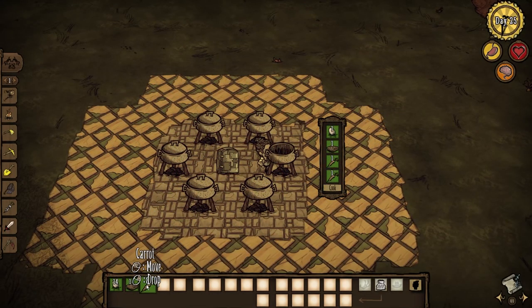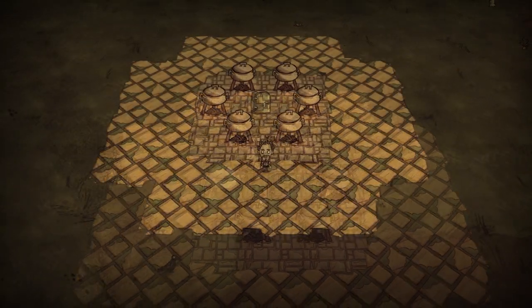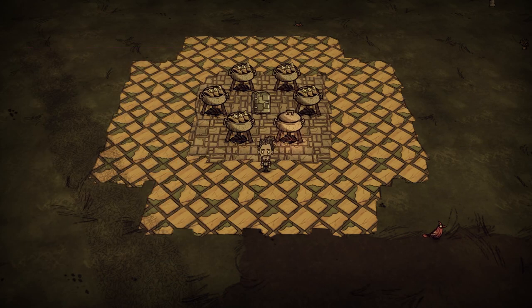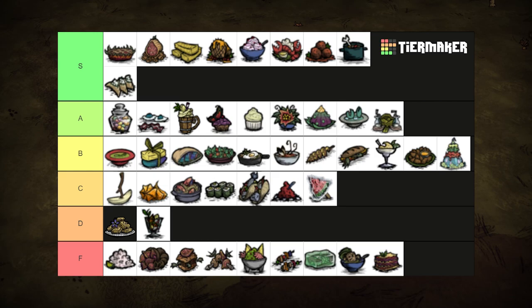An egg, some meat, and a little Polish dolma. Pierogis are the best healing food for its ingredients. 40 health is double that of a healing salve and its hunger restoration isn't bad at 37.5, but that's not what you're going to be making these for. Because of the long shelf life, you can pack some with you when you're going to go fight a boss. All the pros go on and on about how good these are, and for a reason. S tier.